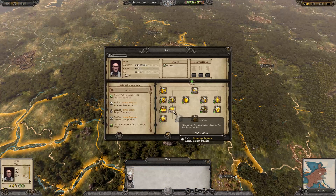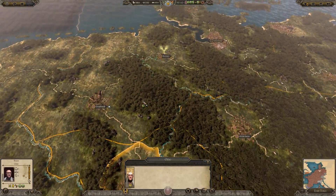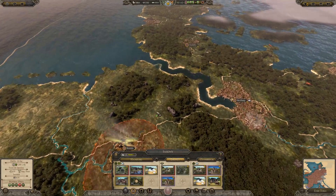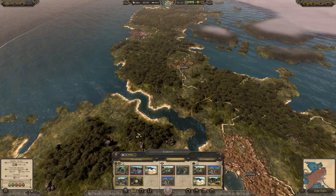It's a very high public order bonus because the AI doesn't build public order buildings. The AI is aware it gets all these bonuses, so it doesn't build that stuff up — and that means when you conquer these regions, you have to completely change them.